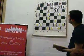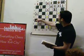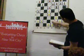Black is trying to get some counterplay here, some counter chances with a5, a4, and maybe queen a5 to develop the rook — rook e2.